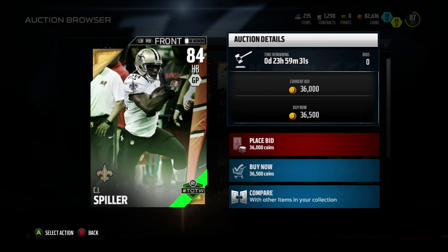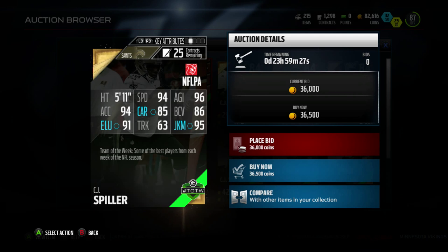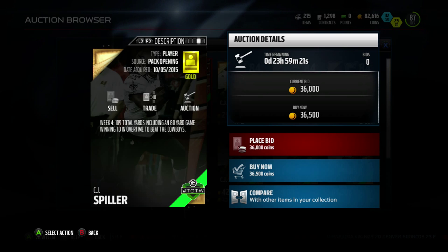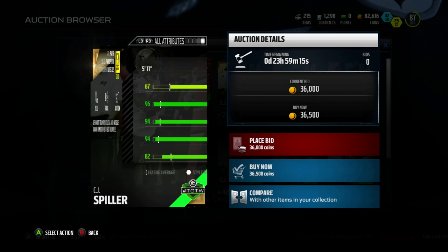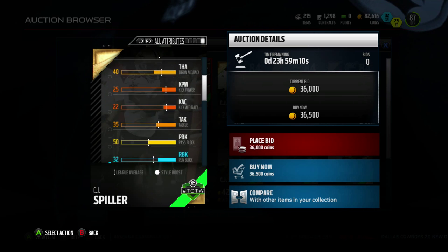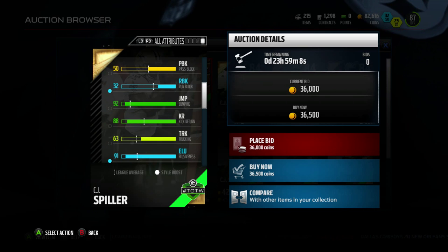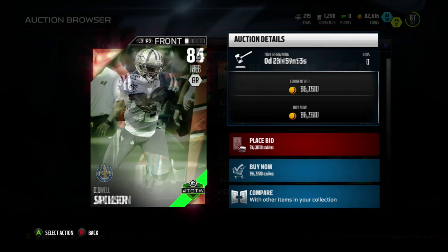CJ Spiller for the New Orleans Saints fans — I'm really excited to see this. 94 speed, 94 acceleration, 96 agility, 95 juke move, 91 elusiveness, 86 ball carrier vision. He had 109 total yards including an 80-yard game-winning overtime touchdown to beat the Cowboys, which I'm a fan of. But look at the kick return stats — he's going to be an 88 overall, making him a really nice kick returner to add, let alone an awesome third-down running back with great speed.